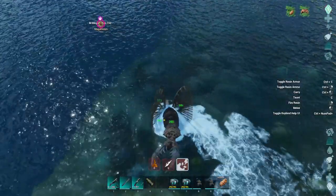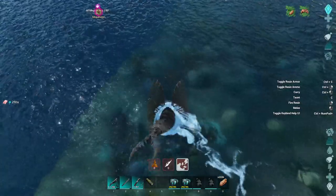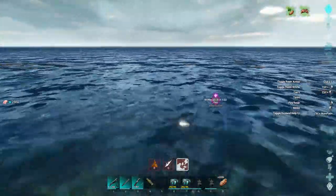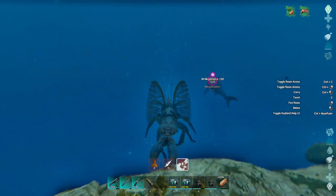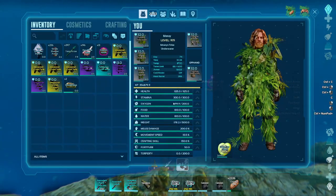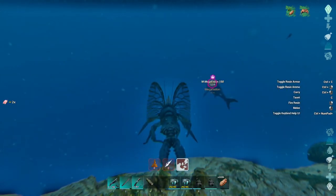I also just realized — I crafted that scuba gear so I could go tame this thing, and I have not even been using it. I'm in the water and my oxygen is not moving — that's not my oxygen, that's his oxygen. I don't know why.